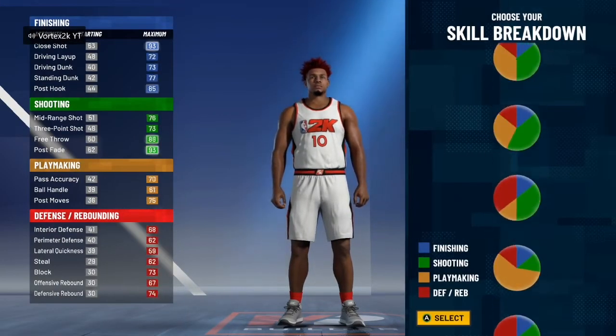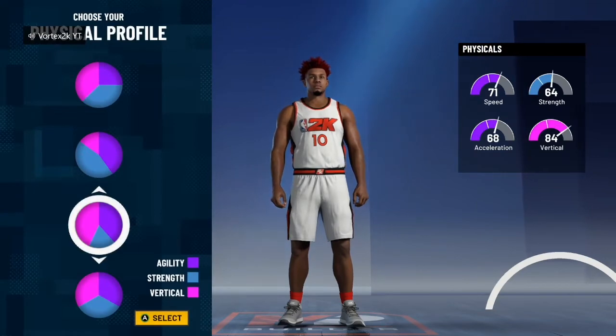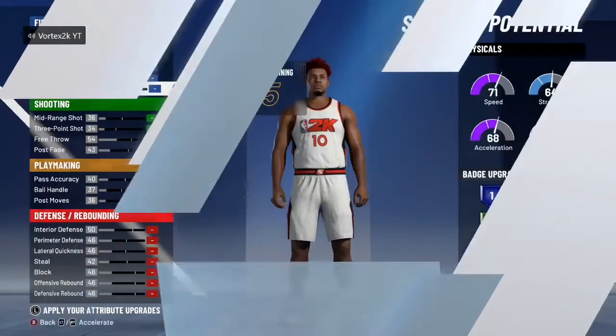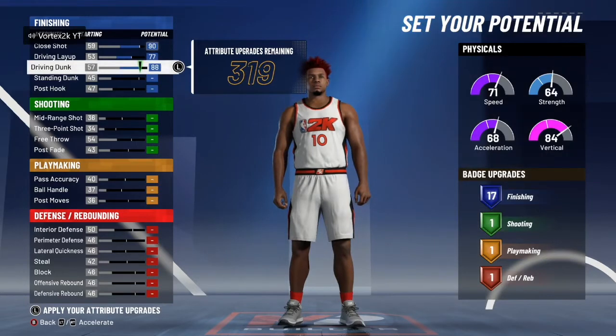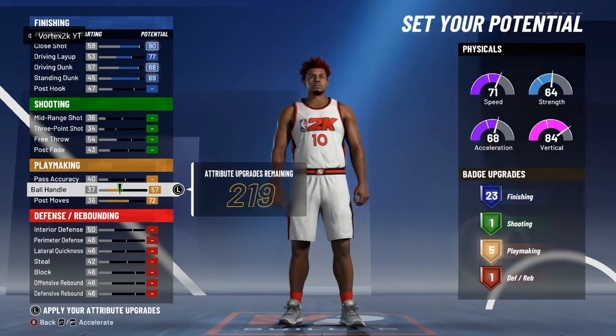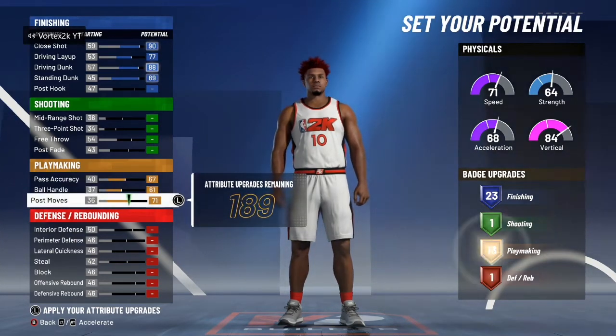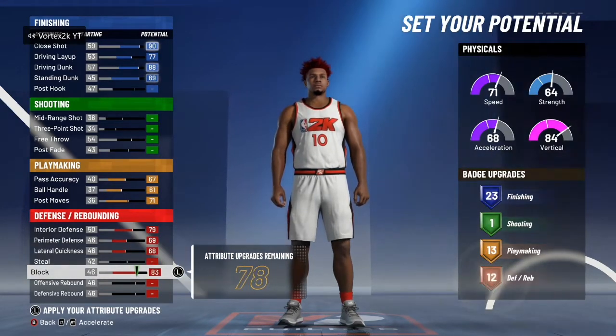If you guys want rep, I'm going to show you the best rep build. What you want to do is go blue and red, because if you're blue and you catch lobs the rep is so much higher — that's basically how you rep up in this game, just catch lobs, similar to 2K20. We're going with the same physical profile since strength really doesn't matter for bigs. You get 23 finishing and 13 playmaking.